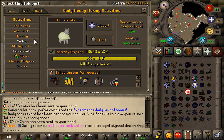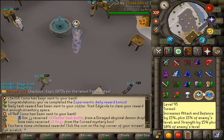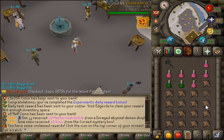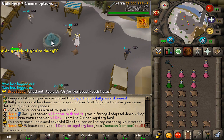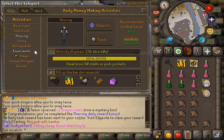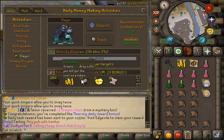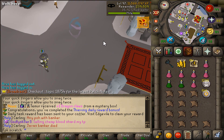The experiments daily task has also been completed. The next one we'll complete today is the thieving one, and after that I'll go and complete the slayer daily task as well. The coffer is looking absolutely lovely. The thieving one is now completed — time to go and do some slayer.